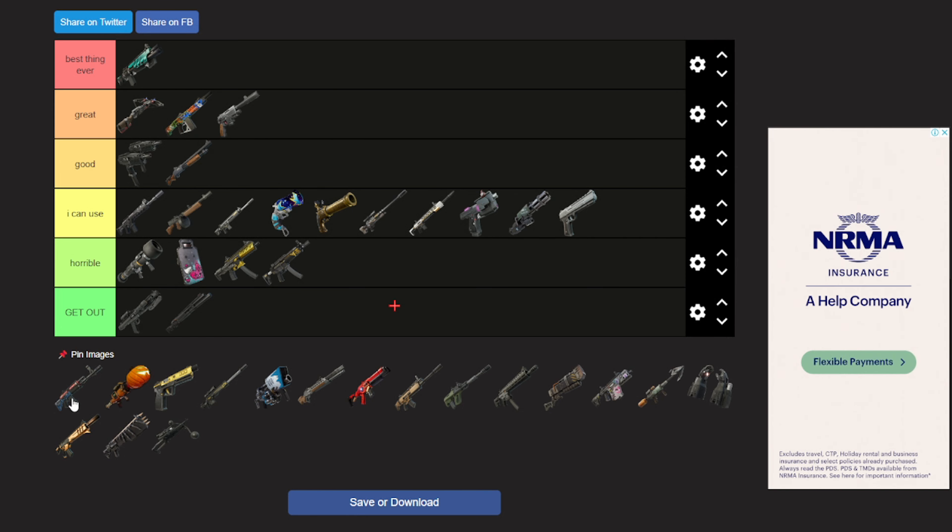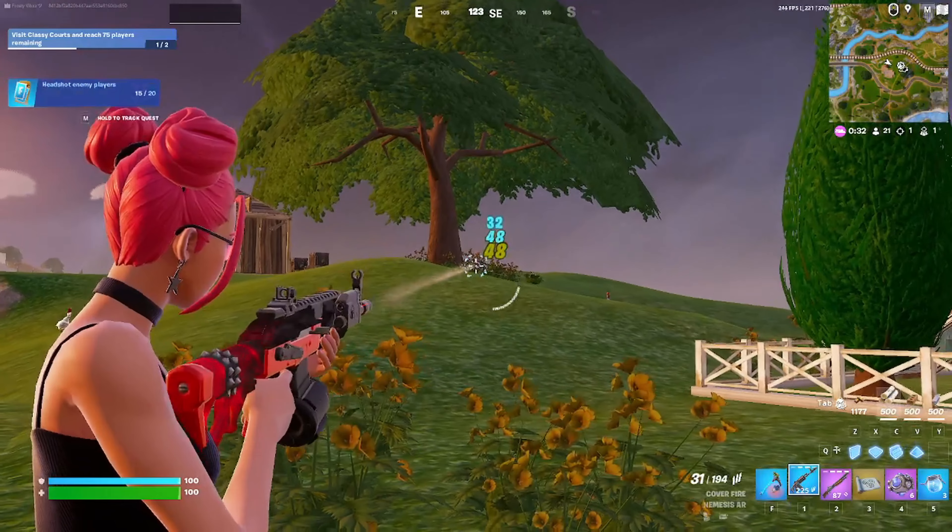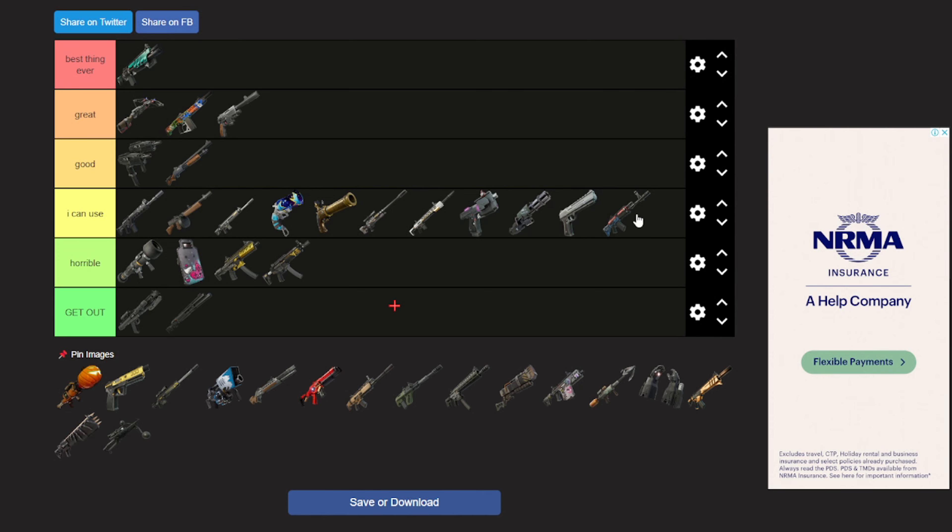Now we got the Nemesis AR — this thing is so dogged on in my opinion, but it's not even that bad. It's just like a normal AR with bullet drop. I'm gonna put it in 'I can use' because I honestly like it — people just don't want it. The RPG — I'm a fan, but I'm just gonna put it in horrible.